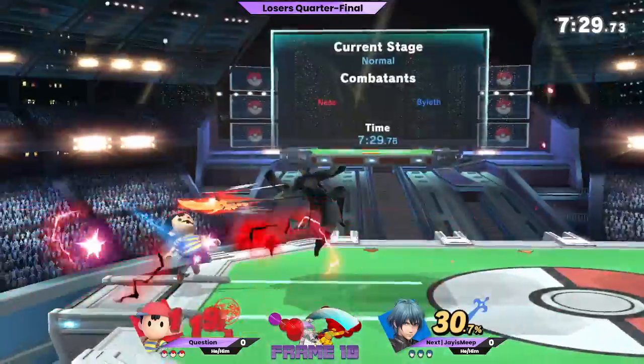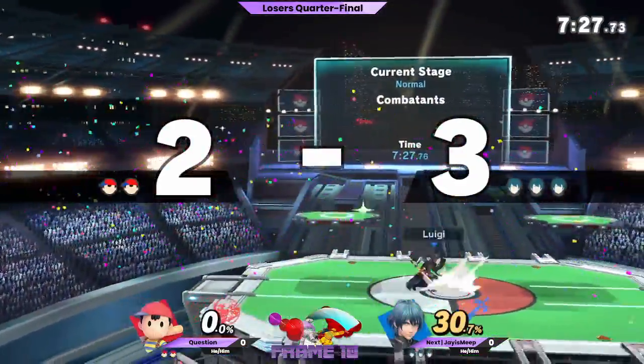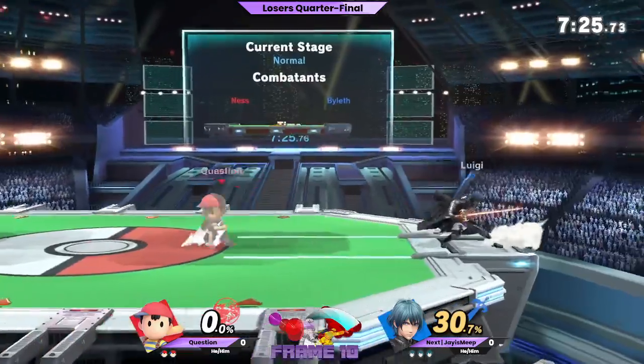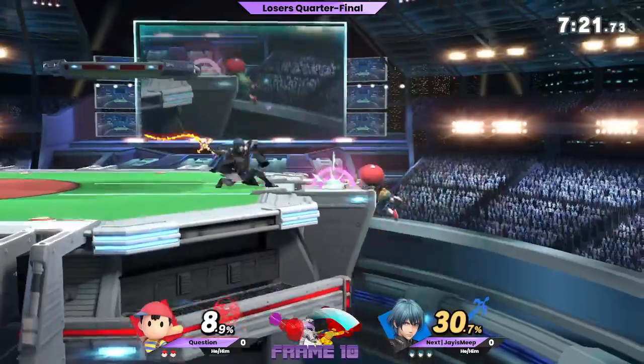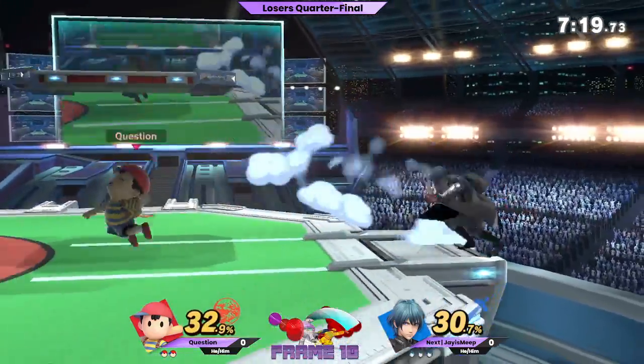These two have played so much, they know each other's habits inside and out, and that's what leads to back airs like that. Byleth's back air will definitely kill at ledge against Ness at 120. Oh, absolutely — it'll kill Ness at ledge at like 20.